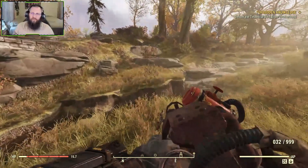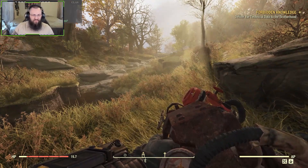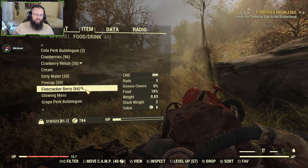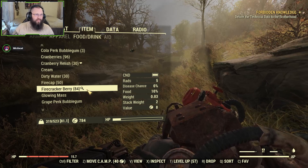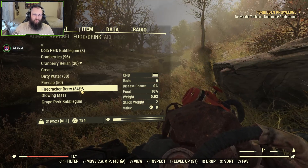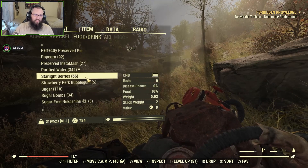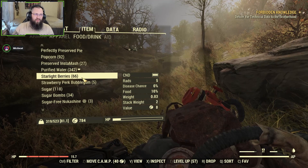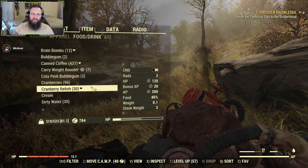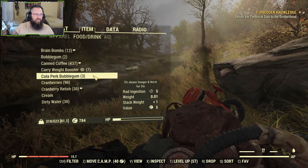From here, all we need is carrot flower outside of what we just gathered. We have 84 firecracker berries and you need one to make one berry mentat, so I can make 84 berry mentats with just the firecracker berries collected there. The starlight berries collected so far are at 66, and you need one per berry mentat. We still need brain fungus and carrot flower.